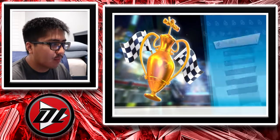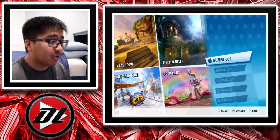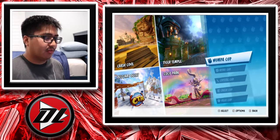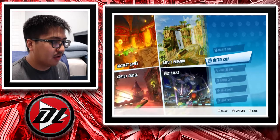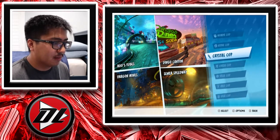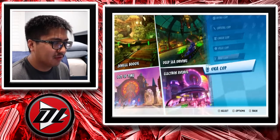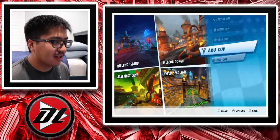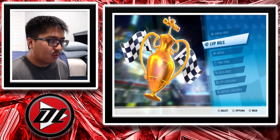Cup Races are the equivalent to Mario Kart's Grand Prix mode: four races in one cup. You've got the Wumpa Cup, the Nitro Cup, the Crystal Cup, and more — a total of seven cups, so there's a lot of variety. Then there's Battle Mode, which has a decent amount of maps including some from Crash Nitro Kart.